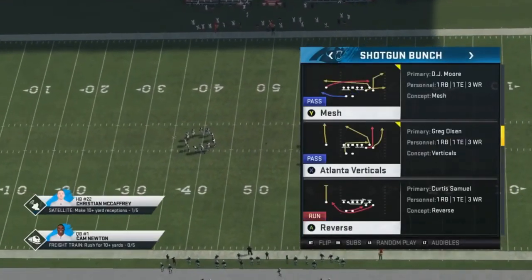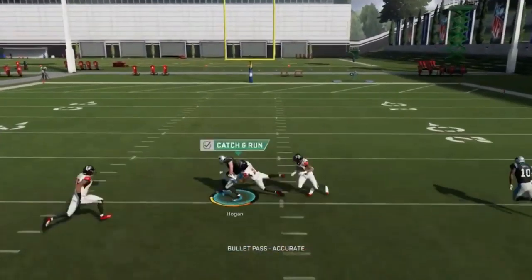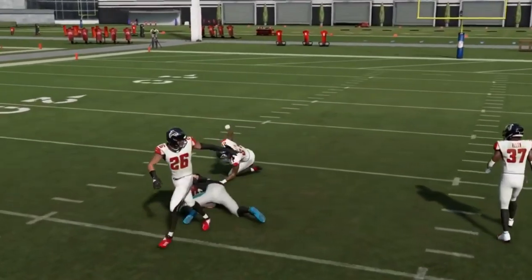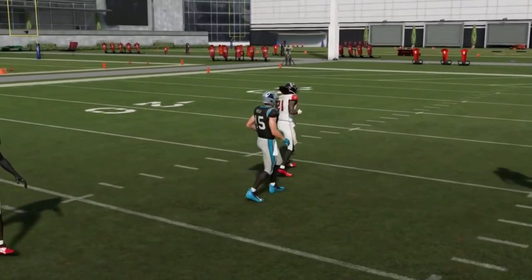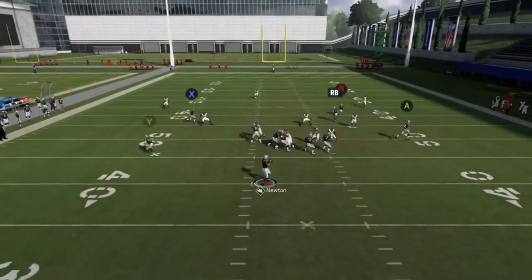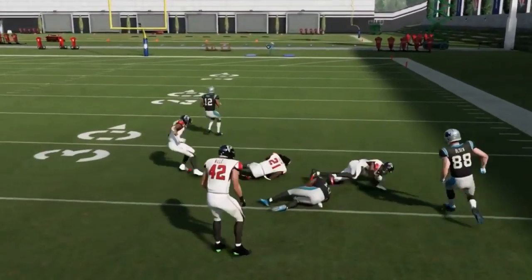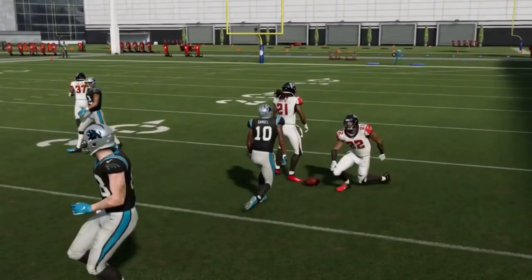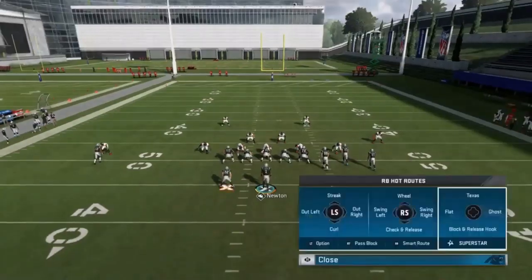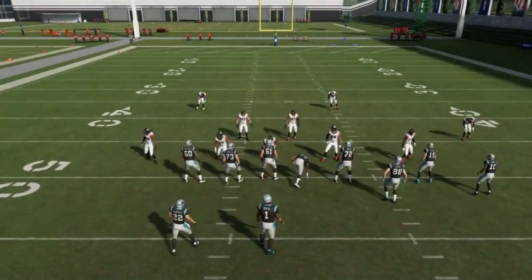Next up we've got the mesh. Your RB route is really just to pull coverage back — although right there they just gave him a free release in a cover 3, so it's something you could see. But ultimately he's just pulling coverage back, and then you're hitting the A and B routes if it's man. A and B are pretty much the entire play. Your X routes are checked out — you can also block the running back if you don't really need him.